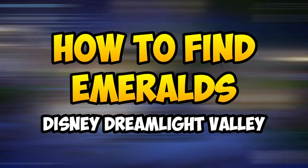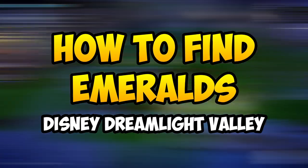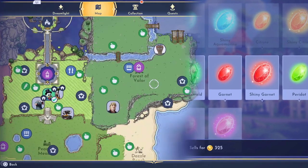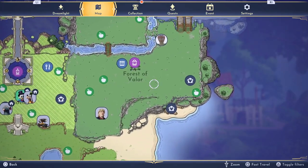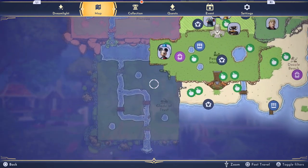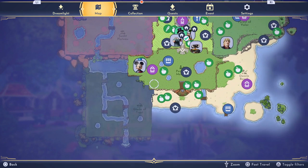Here's a quick guide on how you can find emeralds in Disney Dreamlight Valley. There are only two places where you can find them in the game. One of the areas is called the Forest of Valor, which is on the top right side of the map, and the other place is called the Glade of Trust, which is on the bottom side of the map.